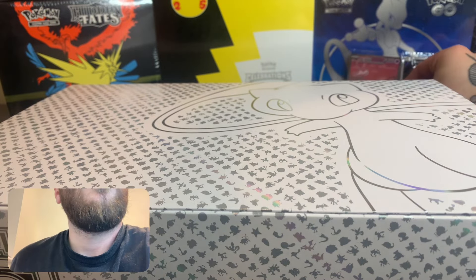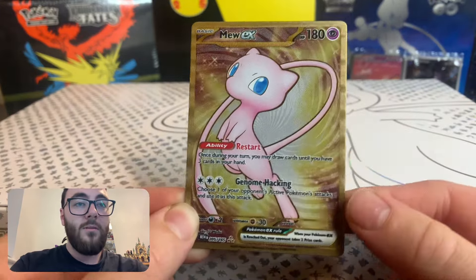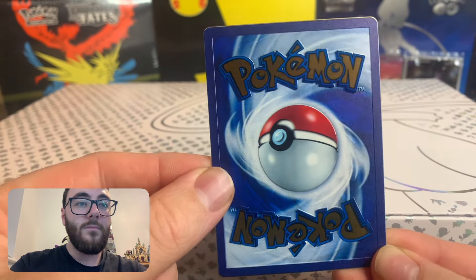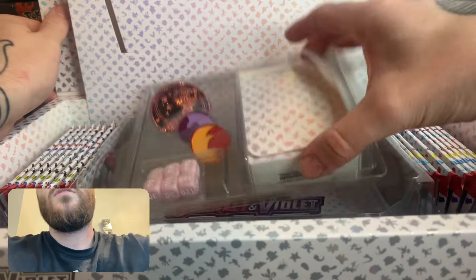Here we have the Mewtwo as the lid. Where is our Mewtwo? Here is the Mew, which is very nice — slightly off-center cut-wise, but I can't see the back because the thing's in there. It is what it is, just one of those things.